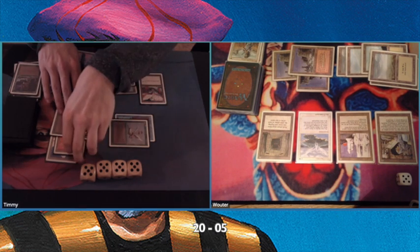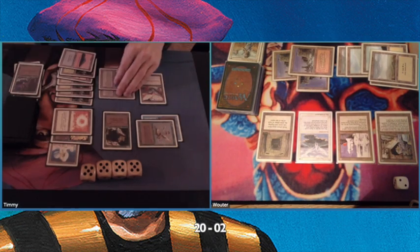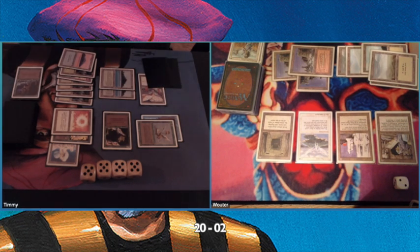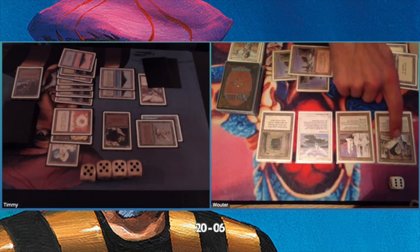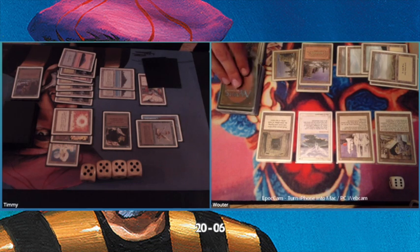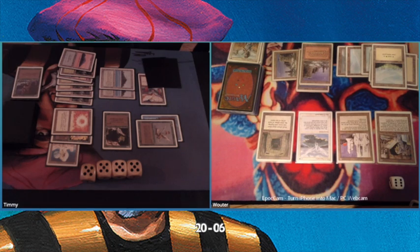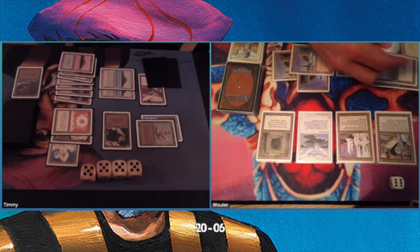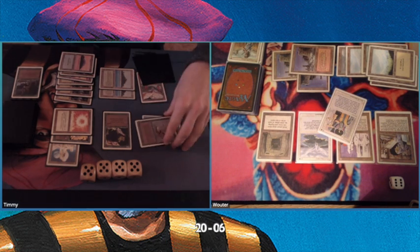I'm playing a Serendib Efreet. I'm not sure how much life Wouter's getting — maybe three, so he goes to five. He has eight cards in hand so he goes to six life total. Next turn I can hit him for seven, and he's not denying his Island Sanctuary so I can actually hit him for eight. He needs removal to stay in the game — I'm feeling pretty confident. That's why I chose to activate my Jandor's Tome. And there's that Balance — a killer.